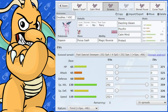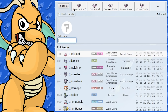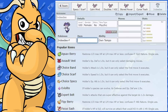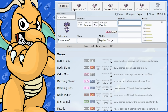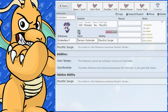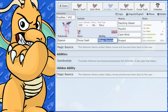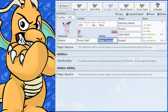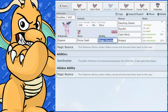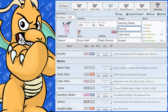A good partner for Espeon in doubles is Indeedee. If you've got Indeedee with Psychic Surge up, that's going to be pretty good because the Psychic Terrain blocks priority moves — things like Sucker Punch and Fake Out that would hit Espeon very hard. And if Expanding Force comes back in DLC 2, you could use that instead of Psychic.